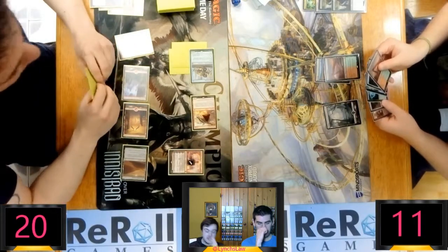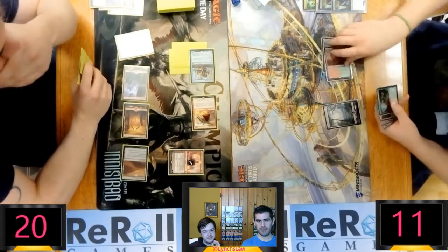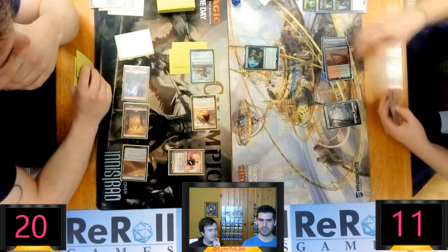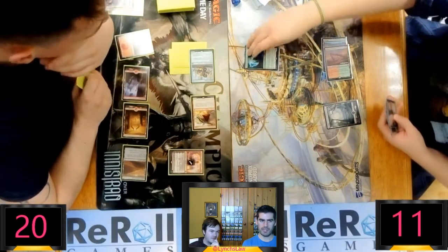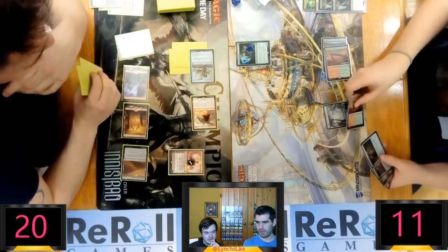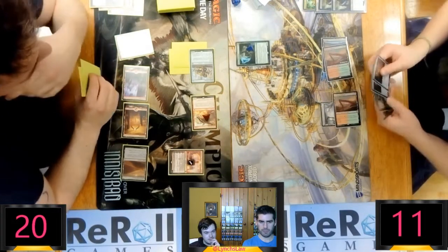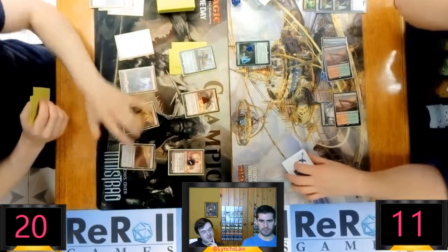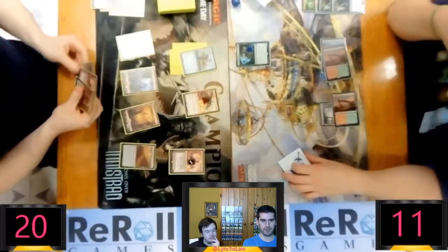See, Joe's drawn another Tapped Land. That's not good. It's essential in a three-coloured deck, but he's working with what he's got here. This thing can't even block Bowmat carrier right now. He's leaving up black for Fatal Push.